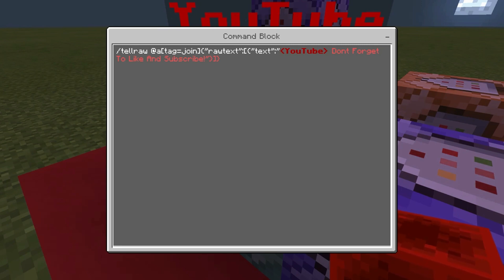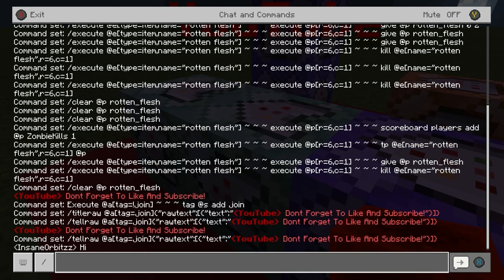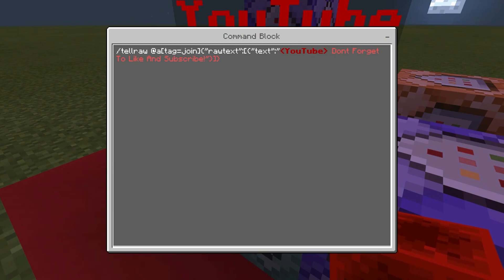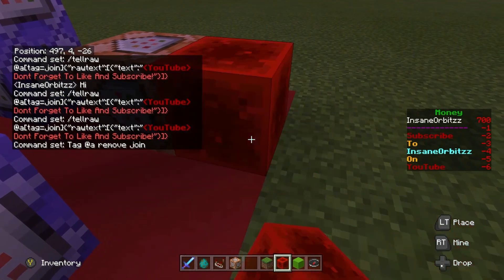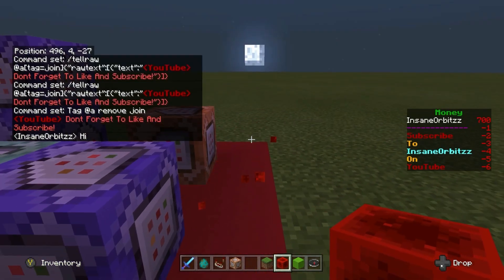I like to do it in the chat command instead of showing it on the screen because it looks more efficient and more presentable. So if you do want the message in chat, it's just slash tellraw at all tag equals join, then raw text, text, and then the speech marks and brackets. You can put 'YouTube' in brackets so it looks like a player. As you can see, it has brackets either side of the name. If you want it to look like the server, you can name it 'server.' Mine says: YouTube — don't forget to like and subscribe.